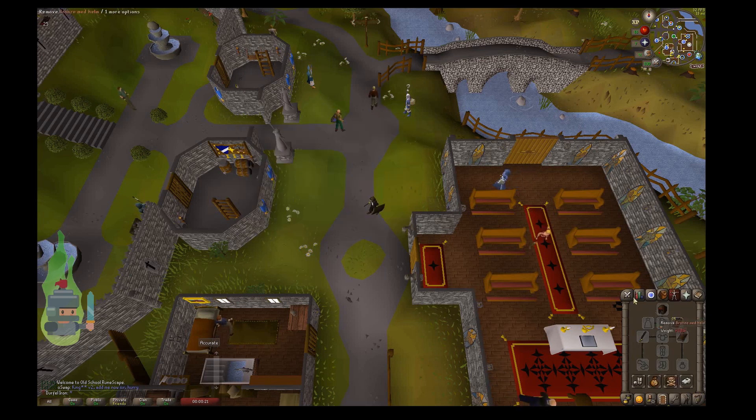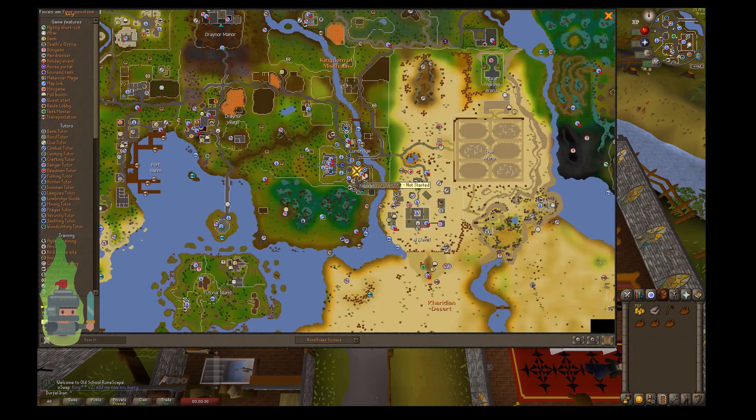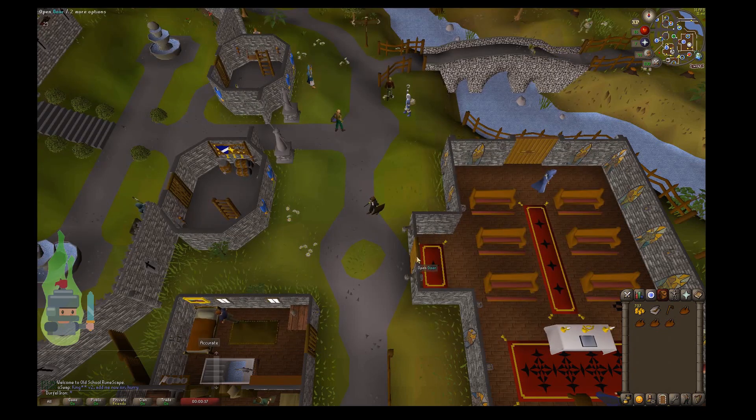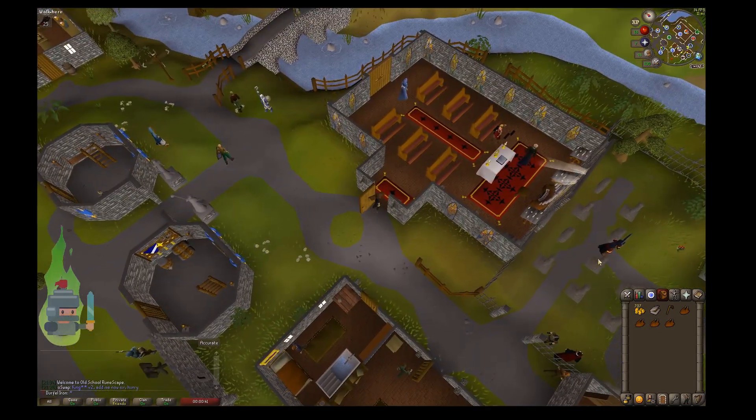Looking at the quest log, you can start the quest by speaking to Father Earek — I've got no idea how you pronounce his name — in the church in Lumbridge. This is literally just a few steps east of Lumbridge Courtyard, as you can see on the map. That's where I'm stood, just outside. I'm going to click on the door and go in. There he is, Father Earek — it's a strange name.